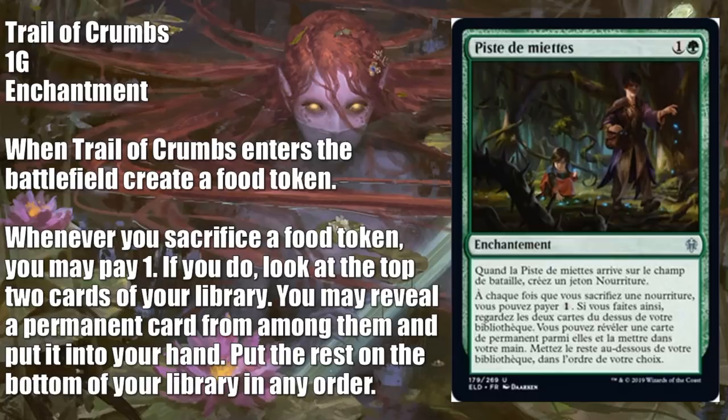Here's a French language preview card — loosely translated, Trail of Crumbs. This is a draft or sealed card that allows you to play more into that food token strategy. It is a cheap enchantment — a green and one — and doesn't really do anything much on its own. However, whenever you sacrifice a food token, you can pay one. If you do, look at the top two cards of your library, you may reveal a permanent card from among them, put it into your hand, and put the rest on the bottom in any order. Also when it enters the battlefield, you get a food token to get you started. As long as you can create some food tokens, you can smooth out your deck a little bit, get to the permanents you need when you need them. This is one of those very early innocuous plays that sometimes wins you a game.